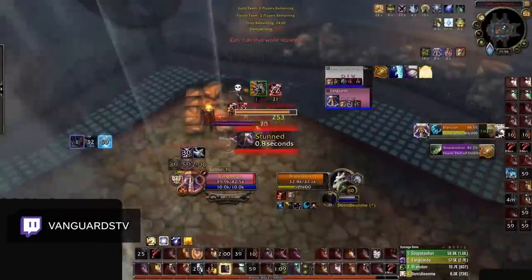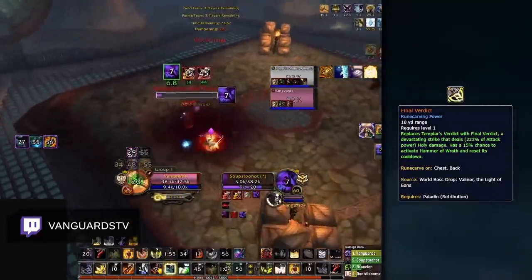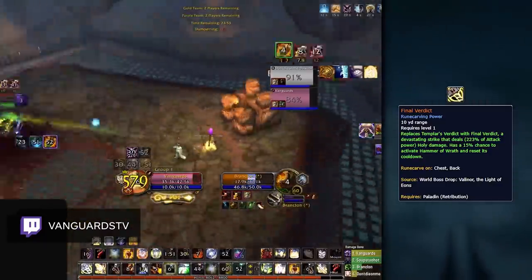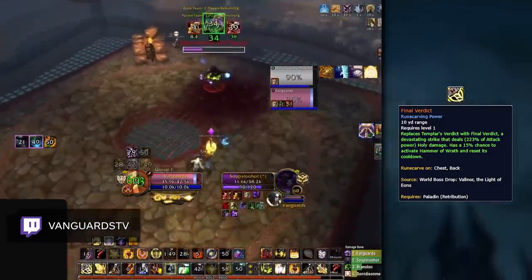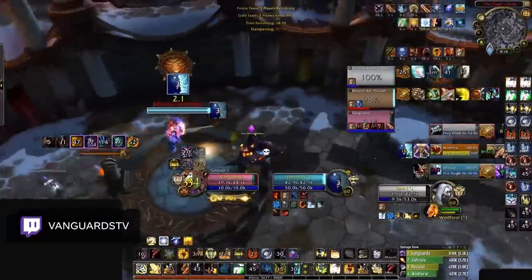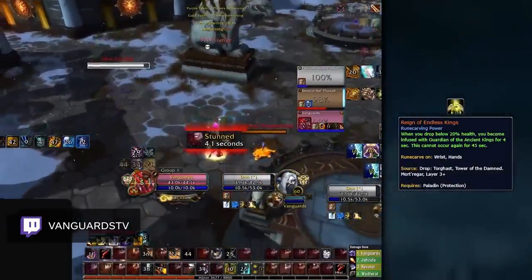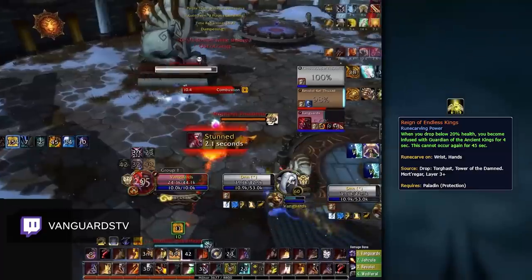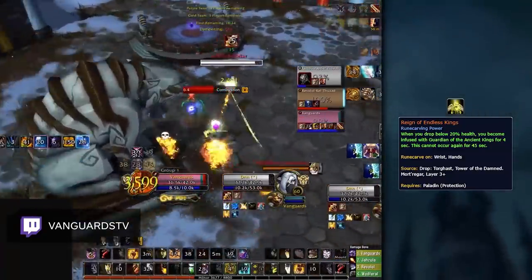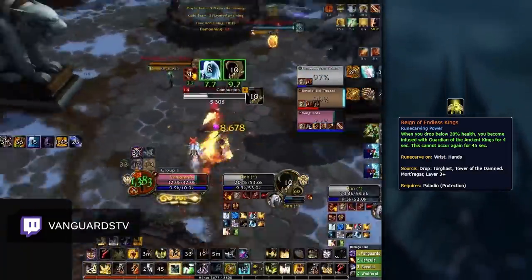Following a buff in patch 9.0.5, Ret Paladins are now starting to play with the Final Verdict legendary. This is a really well-rounded offensive option, weaving perfectly into your DPS rotation and allowing you to get even more damage with one of your primary burst abilities. As a defensive option, Ret Paladins can choose to play Reign of Endless Kings, which is really useful against comps like Rogue Mage, where you can easily be killed in a stun setup. The damage reduction proc from this power gives you an additional defensive to work around enemy kill setups, so it should be considered against setup-based comps where you know you are the kill target.